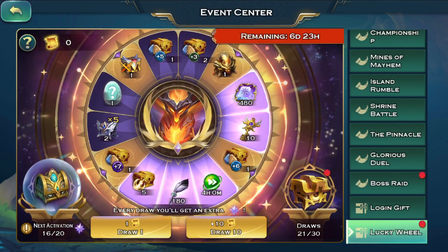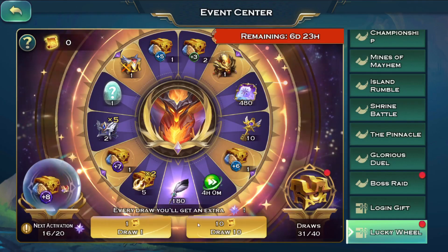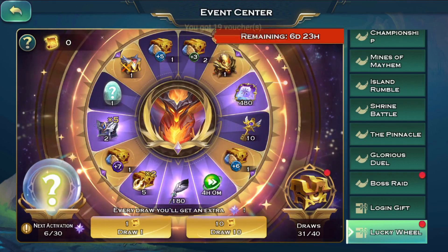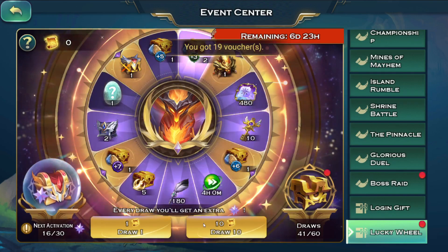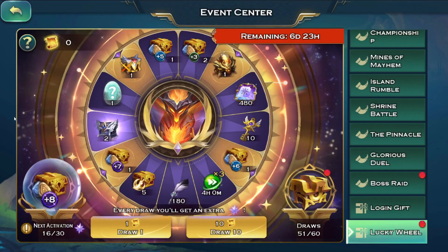Alright, that's not that good - no keys, no anything, no doubles. Two plus fours... I really want to get these as doubles, triples, or whatever. Nothing is doubling from the stuff I want to double.